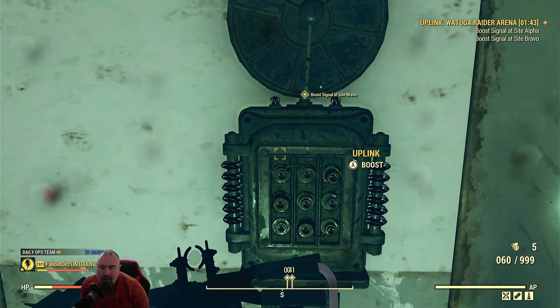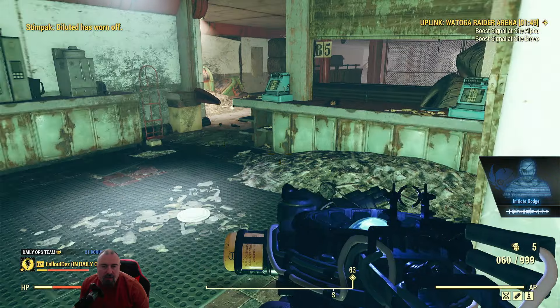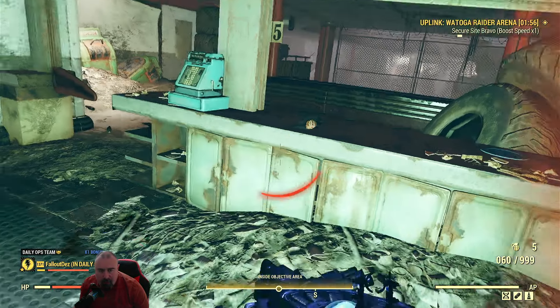So there's the next uplink - you've got to boost it. Now you've got to guard this one. It's pretty easy and straightforward - just watch for enemies coming out. If you are on your own, I think you tend to get fewer enemies than if you're with somebody else.